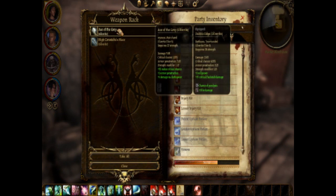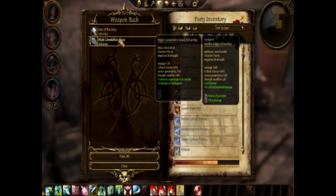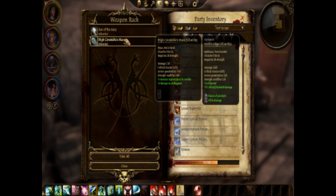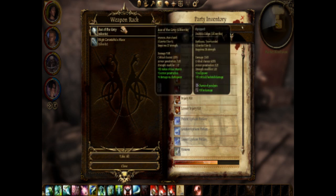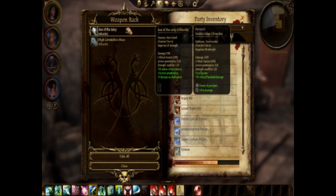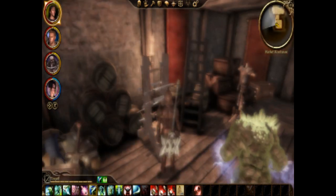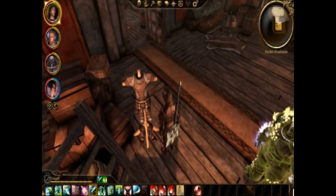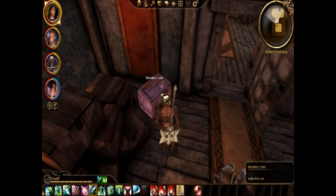Axe of the Grey. That's not bad. High Constable's Mace. Armor Stand — Duncan Shield. That should get Alistair to really like me.